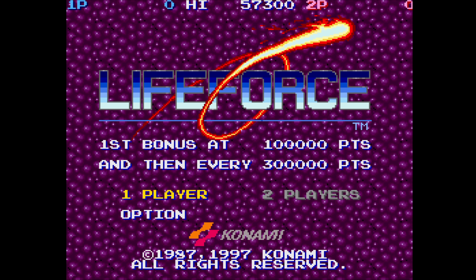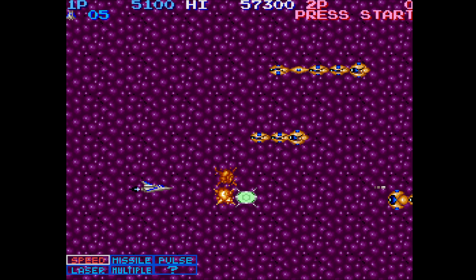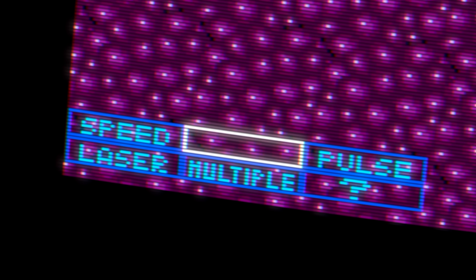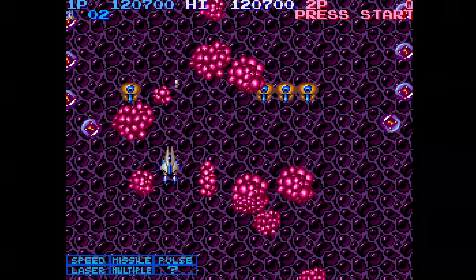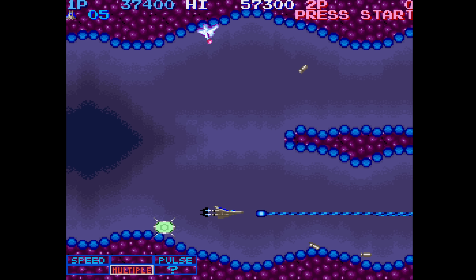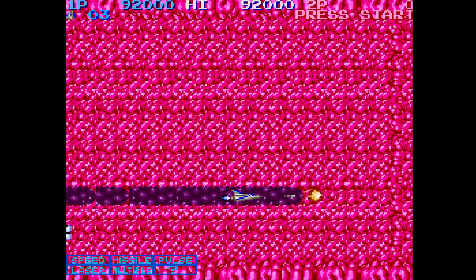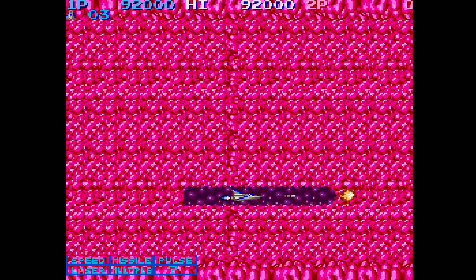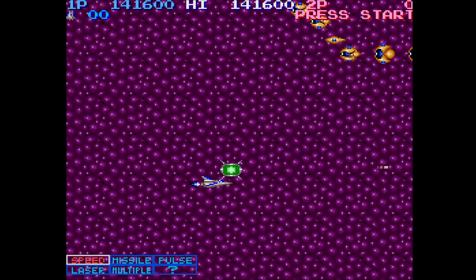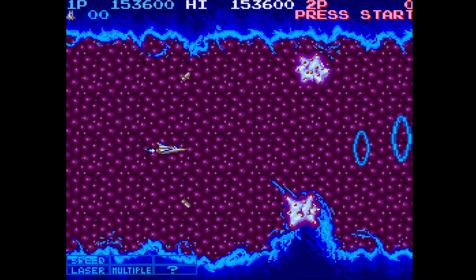Life Force came out the next year. This is an upgrade to Salamander — DLC if you will. Here you have the Gradius-style weapon system where you collect things and then select your weapon once the one you want is highlighted. Some of the graphics have changed, both the enemies and the backgrounds. It even got a few new musical tunes here and there, but some of it remains the same. The voices return and there are lots of new ones here, though a few from Salamander are missing. I still love their cheesiness. No continues in this one either.